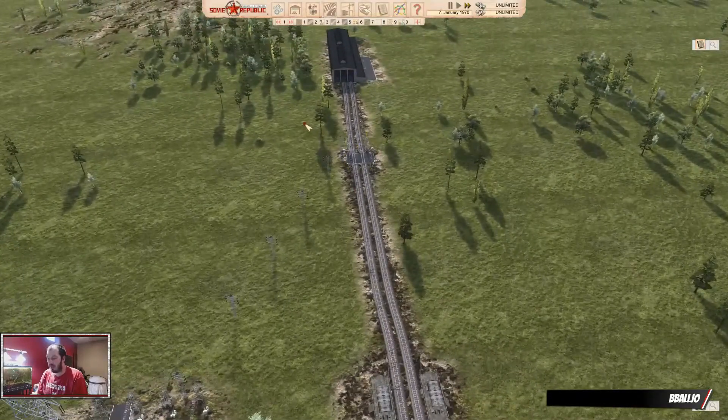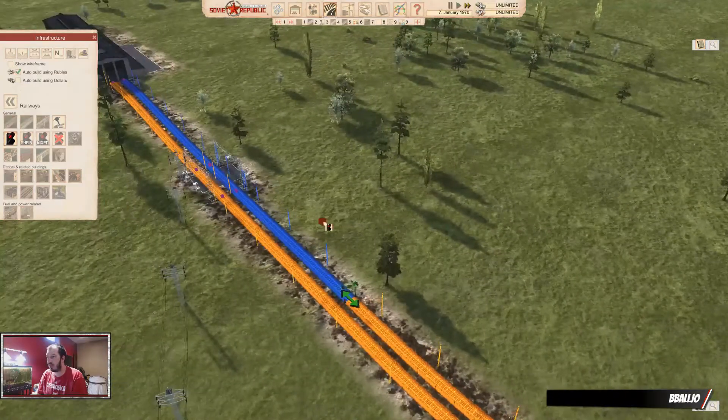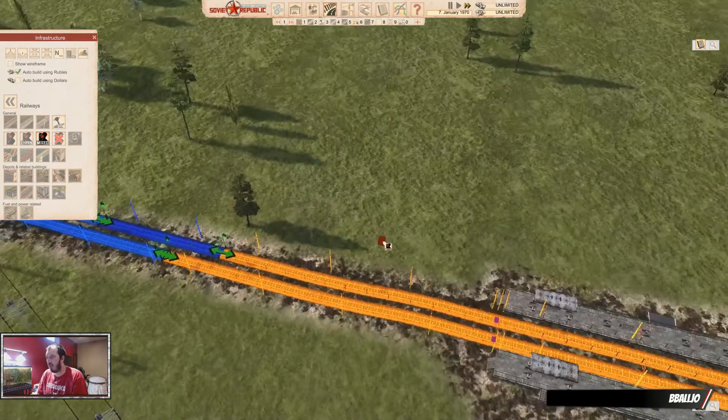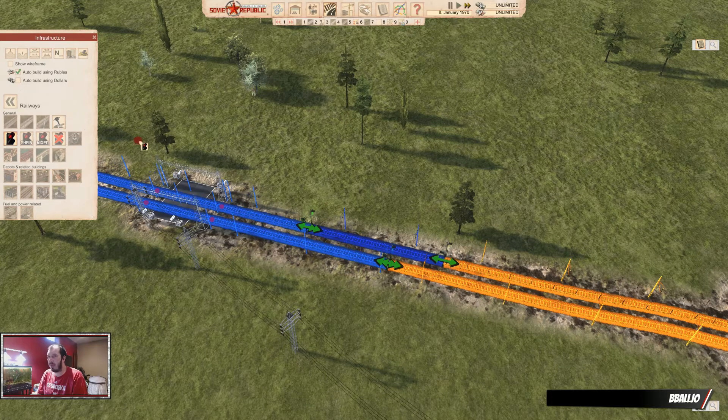To get started, let's look at the three signals we have available. There is the regular semaphore, just a single arrow; the chain signal semaphore, a double arrow; and the mixed signal, which will have one of each. You can place them as two-way, or if you click on them again, one-way one direction or one-way the other way, and then back to dual. That works for all of them in each direction. Besides the mixed ones — the mixed ones just change which side has which type of signal. Pretty cool, huh?